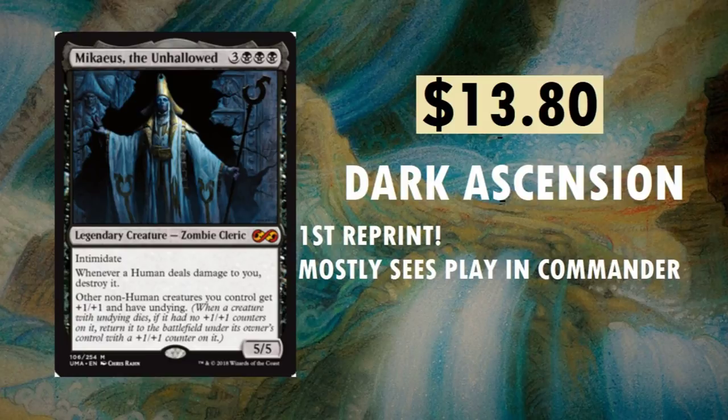Machias the Unhollowed, sitting at $13.80. The prices are going to reflect the medium between eBay and TCG Player — most recently sold and ones listed currently. Between eBay sold in the last few days and TCG Player listings, that's my price point. The $13.80 reflects the Ultimate Masters price, not its original set. It first came out in Dark Ascension — the only time it's ever been reprinted. It mostly sees play in Commander. You're not going to find this used a whole lot in Modern. It's mainly just Commander. Really cool card — $13.80. At one point it was about $25.30.